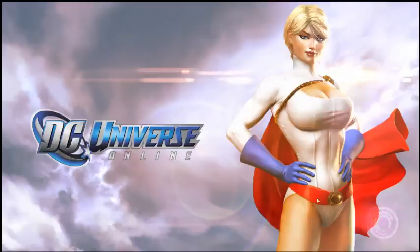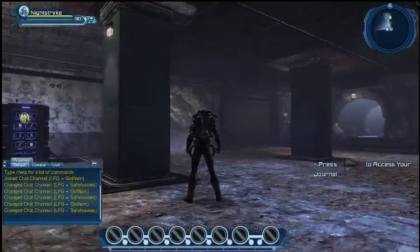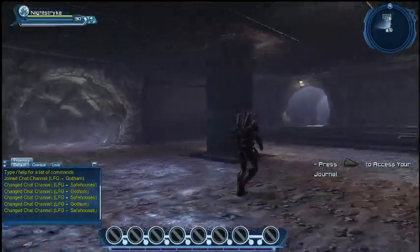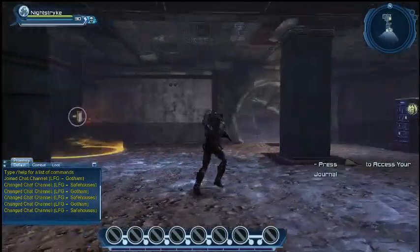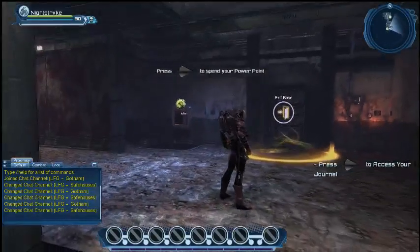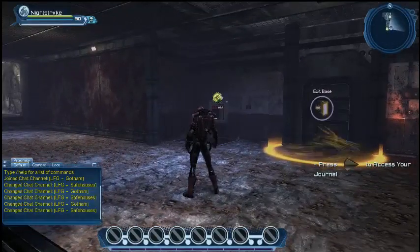All of the entrances to these lairs basically are mostly in the interior of the city. Cave, however, is a little different. Cave entrances are all around the edges where you kind of see all of the dirt and the rocks that are matching up with the shoreline and the city itself. Usually that's where we put all the cave entrances.